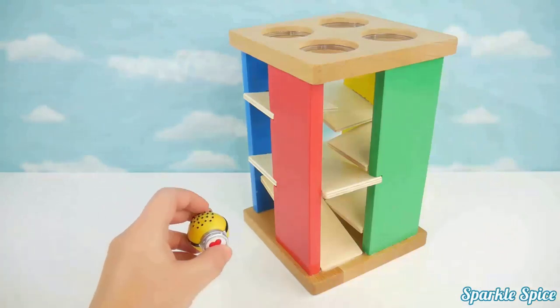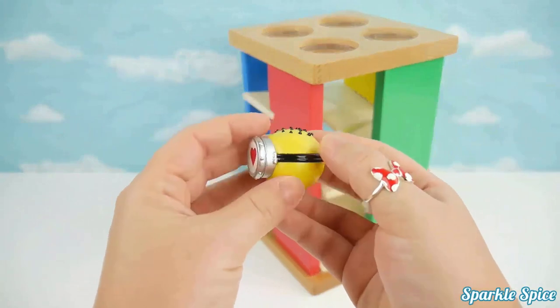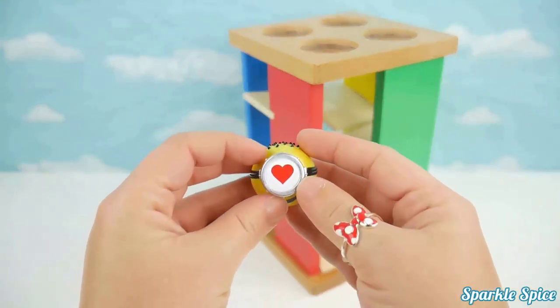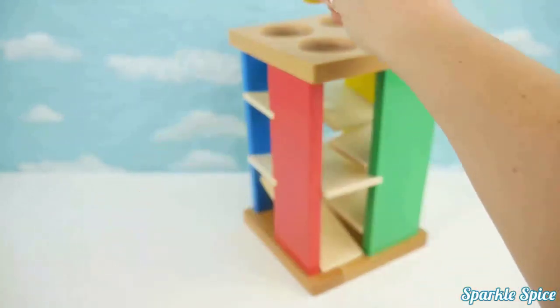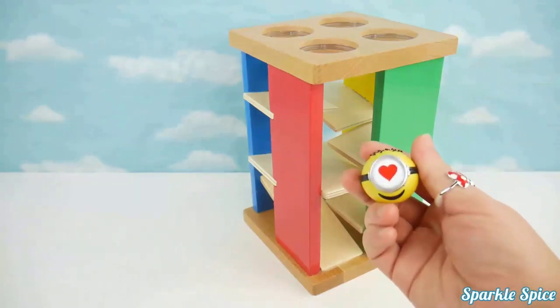We've got one last toy to try in our maze — it's a my emoji minion! He's yellow with little black hairs on top, and there's a red heart on him. Let's try him out. Wow, he's rolling fast — he did a great job rolling through that maze!